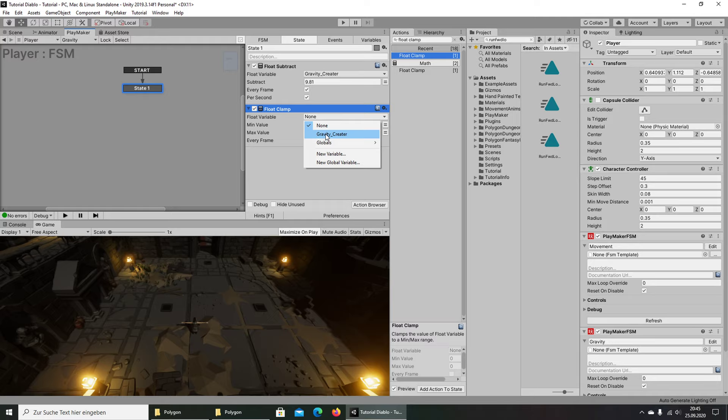We set the value to 9.8 and also add a Float Clamp — we reference Gravity Creator with a minimum of minus 9.8 and a maximum of 20. That runs every frame.